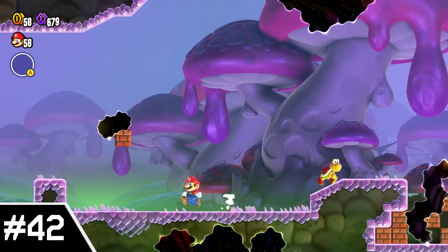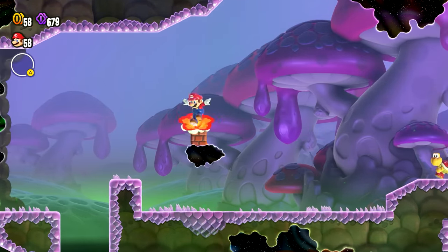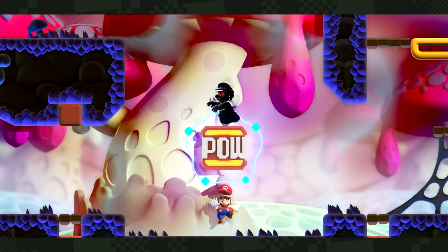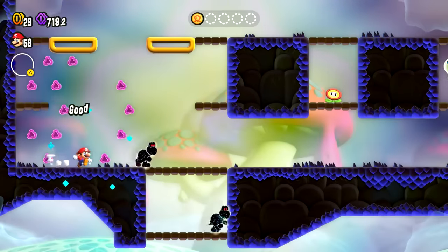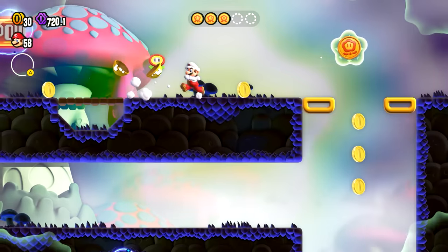Number 42: Beware of the Rifts. This level is very unique as the main obstacles are these weird rifts that just move around the stage. The Wonder Flower also expands upon these rifts by turning them into Cosmic Mario, who I am very happy to see return. Here he'll just chase you down as you collect five Wonder Tokens. It's honestly pretty easy since you can hit these pow blocks to stun him, but I still did enjoy this segment a decent amount.